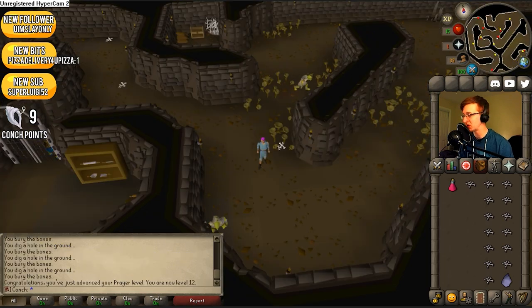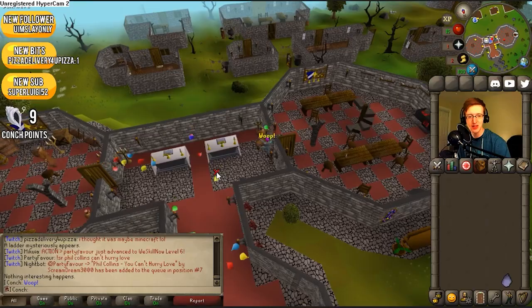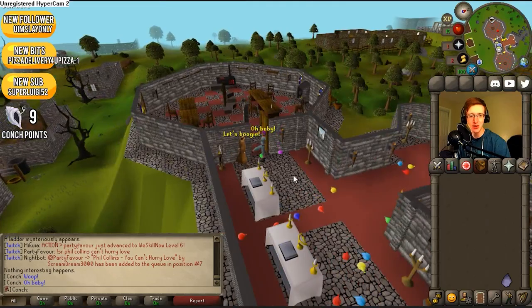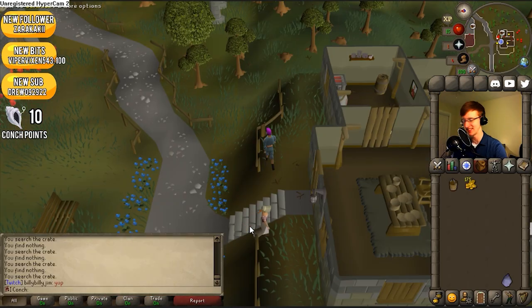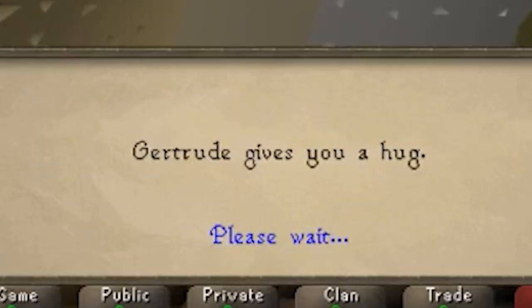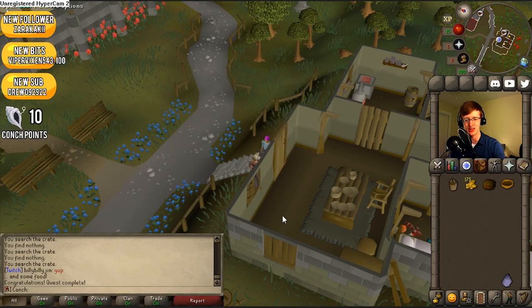What's next, Conchie? Do the quest Monk's Friend. That is a good quest to do — logs and a jug of water. Let's boogie. Then: do the quest Gertrude's Cat. Talk to Gertrude. Gertrude gives you a hug — this is the most romantic quest in the game. Seven quest points, just like that already.